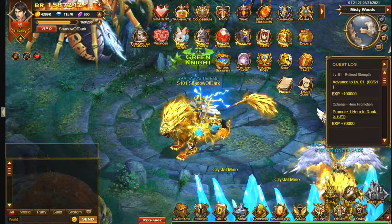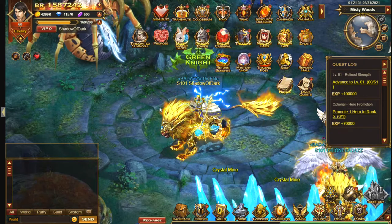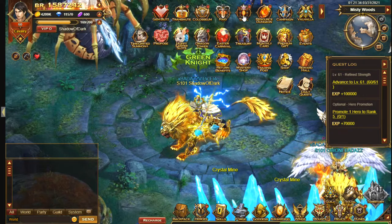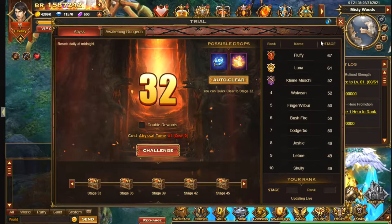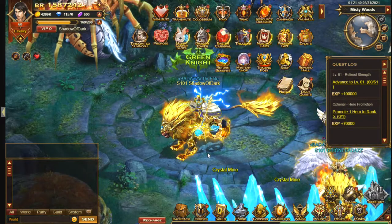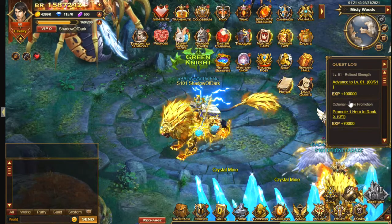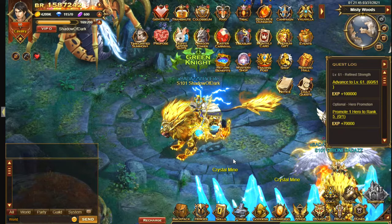Hey all, so I'm going to be looking at some of the new features of Eternal Fury 3.0. This includes Gem Blitz and also the Awakening Dungeon. You do need to complete a few quests to unlock these features, so if you don't have them yet, go through the quests and make sure you have done them all.